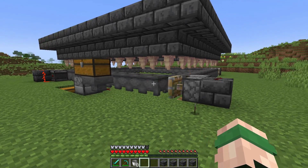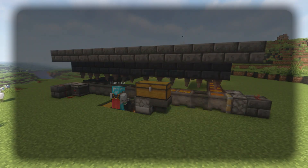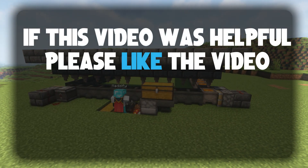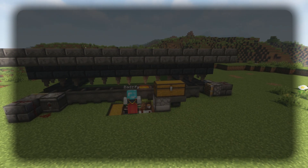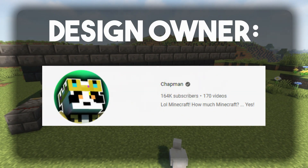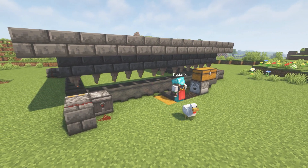So that is how you build an automatic lava farm in Minecraft. And if you found this video useful, it would mean a lot to me if you could leave a like on the video, and if you want to see more videos just like this one, be sure to subscribe. This design is owned by Chapman, so be sure to go check out their channel — the link will be in the description. Thank you so much for tuning in, I hope you have a wonderful day, and I'll catch you in the next one. Bye!